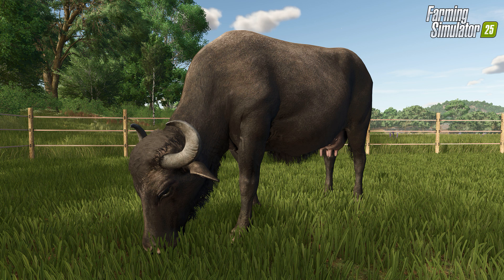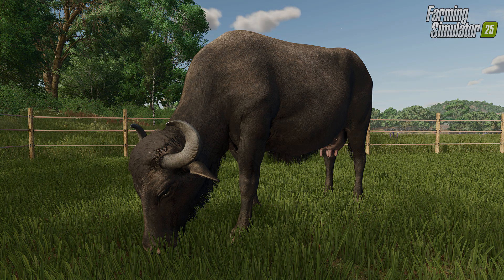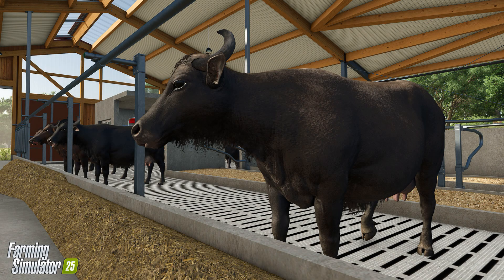In Farming Simulator 25, livestock like water buffaloes, cows, and sheep can naturally trim your grasslands, saving you time in the process. Water buffalo milk stands out for being rich in fat, protein, and minerals — ideal for dairy production. This type of milk is especially prized for making mozzarella. You can produce high-quality dairy products on your farm and bring them to market.